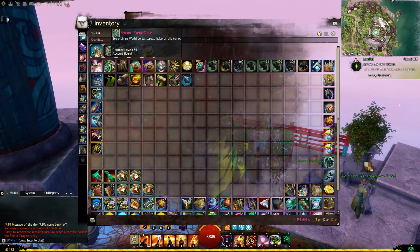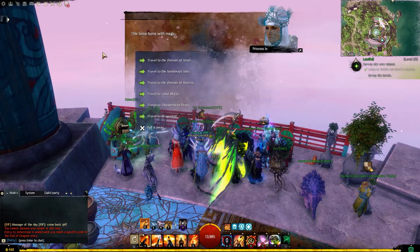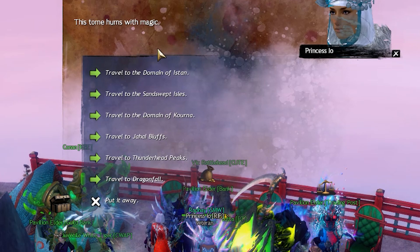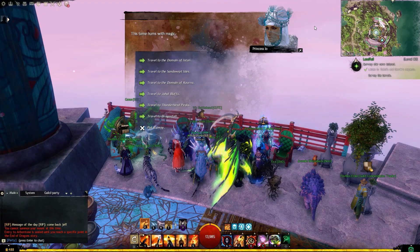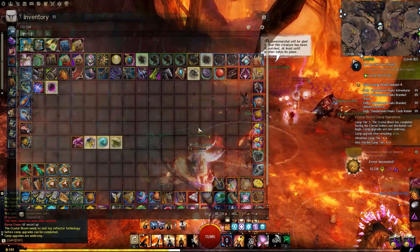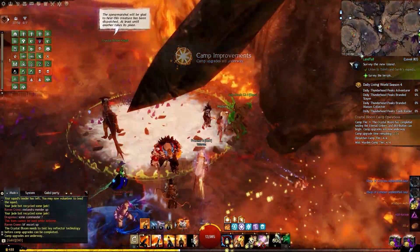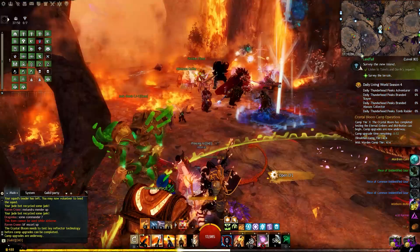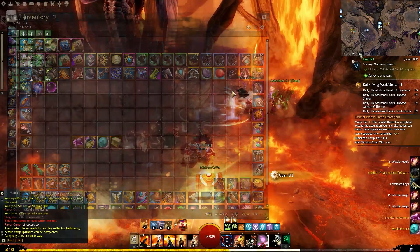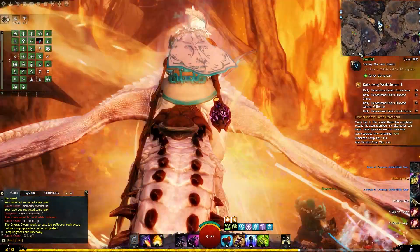Any Living World Season 4 map — the ones you see from this list — will give you a material by completing events, killing enemies, or harvesting crafting materials within the map. Consume that material if you don't need it and you will get volatile magic. Even defeating enemies in the Living World Season 4 maps will give you between 3 and 5 volatile magic. So just play the maps and you will find yourself with a lot of volatile magic in no time.